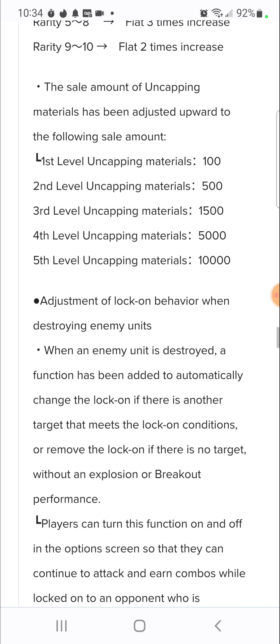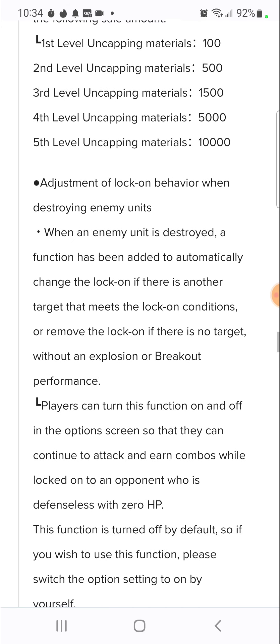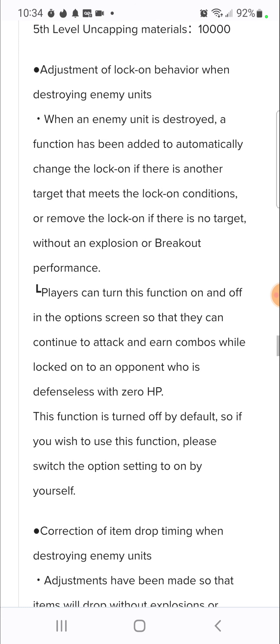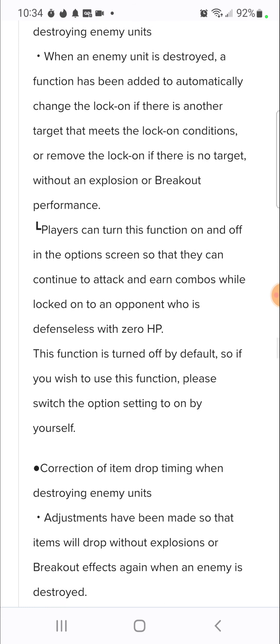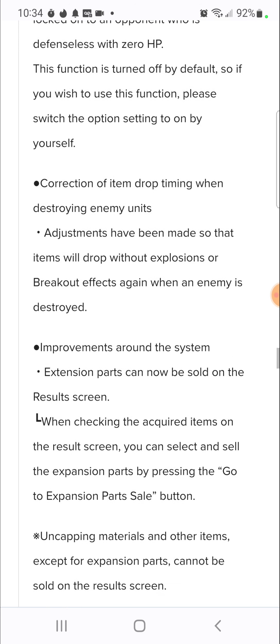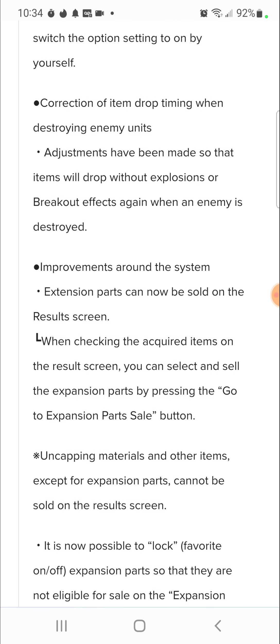Lock-on behavior has been updated - when you destroy a unit, the function has been added to change lock-on if there's another target that meets the lock-on condition. Players can turn this function on and off. Corrections for item drop timing have been made so items will drop without explosions or breakout effects when the enemy is destroyed.